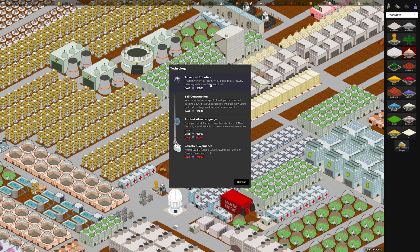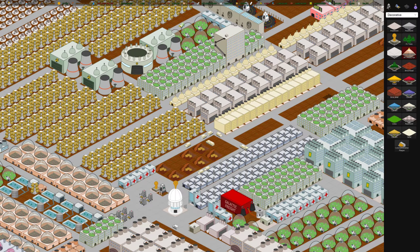Advanced Robotics and Tall Construction are new research options — I've actually never seen these before. There's also a UI bug where this building name is too long for the display. I'll save those for a future video since I don't even know what they do yet.